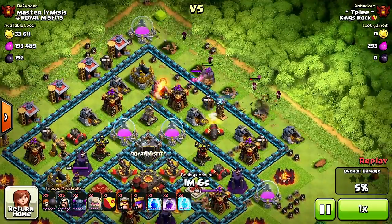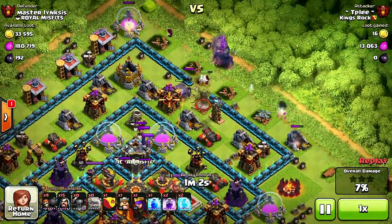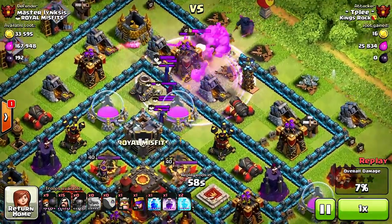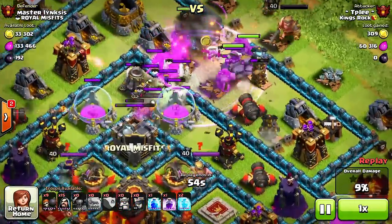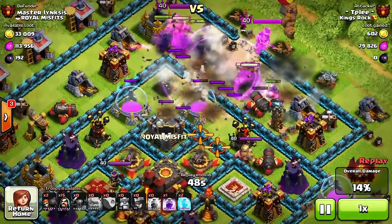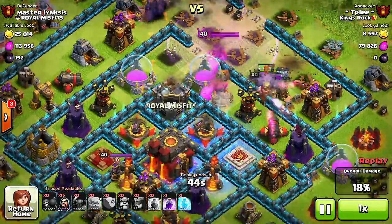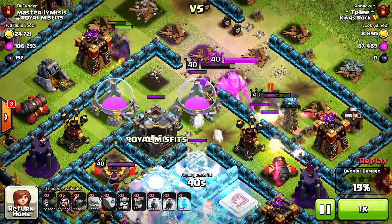Let's see how they raid — knock knock, coming in. If only wall breakers did splash damage, that'd be awesome. Maybe that should be a buff — wall breakers that do splash damage and kill the clan castle troops. They're all piled up now but they still managed to make a hole.